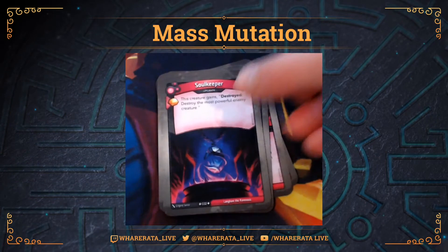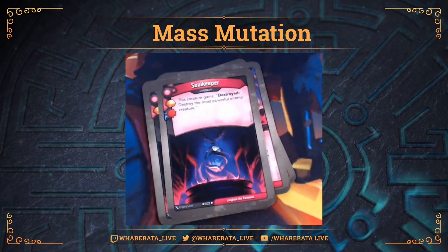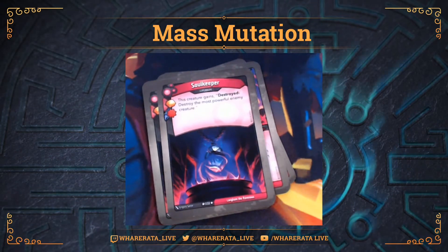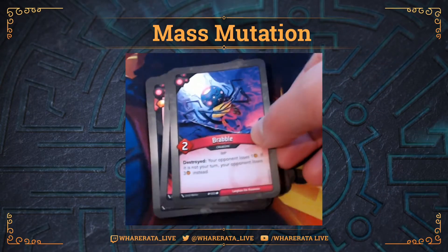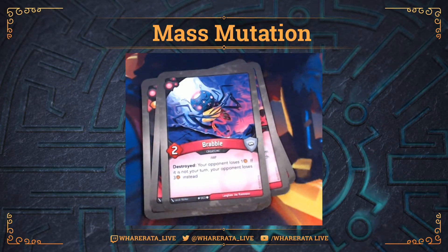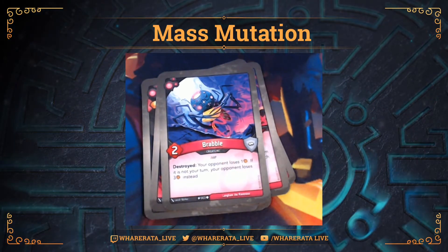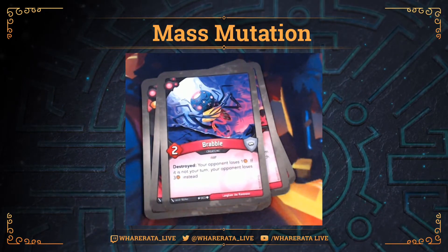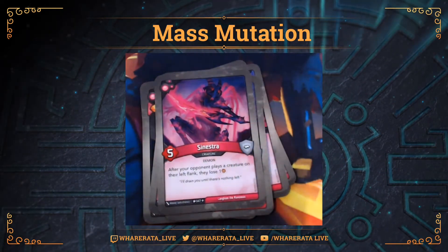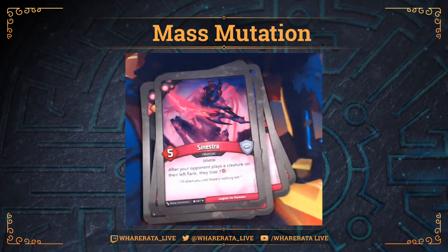Then I've got a couple of Soul Keepers. This one's got a damage enhancement on it as well. It's an upgrade - this creature gains Destroyed: destroy the most powerful enemy creature. Then I had a Brabble - Destroyed: your opponent loses one. If it's not your turn, your opponent loses three instead. So if they wipe the board, they lose three, which is quite good. And then a Sinestra, which is quite a nice card to pick up - after your opponent plays a creature on their left flank, they lose one. So that can catch a few people out.